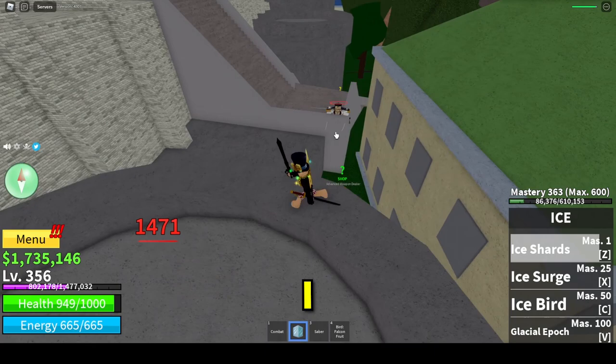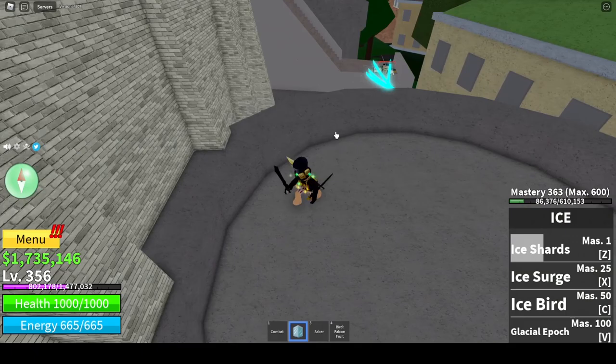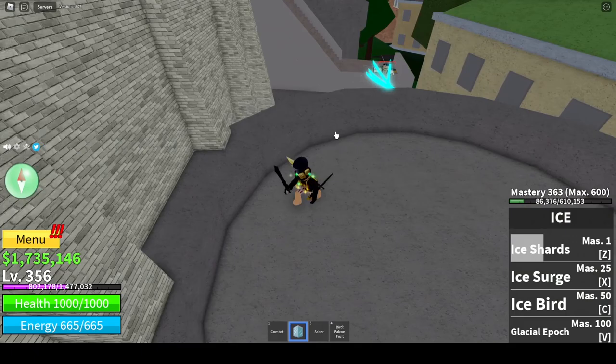I do recommend strafing back and forth to hopefully avoid his ranged attack, unlike I successfully did here. But if you have ranged attacks you can go ahead and hit him — and just like here, I got the item drop coat. Oh man, was I super happy to get that!